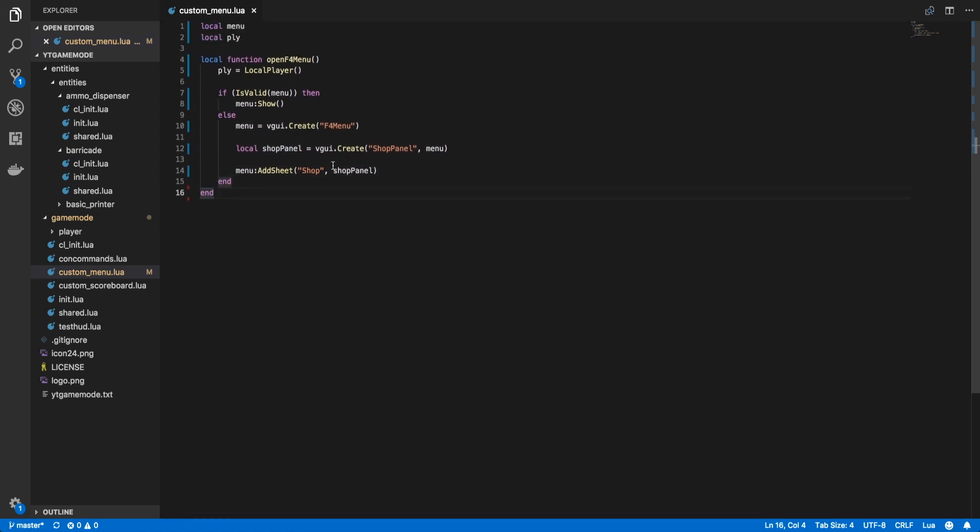Outside of the function we want to add a new console command using concommand.Add. The console command is going to be open_game_menu, and when that console command is called we're going to have it execute the openF4Menu function that we just created.